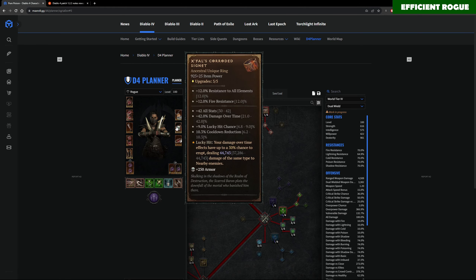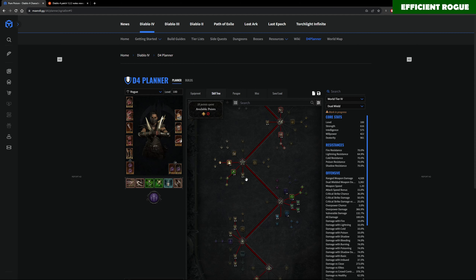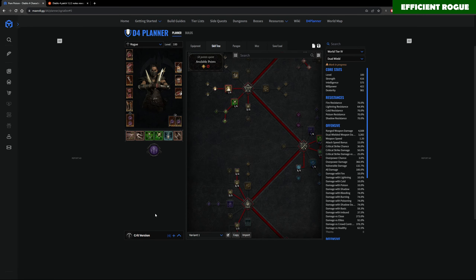Another big reason to go for crit chance: when the X-Rail ring procs explosions — which happens very often since we already have high lucky hit chance — those poison explosions can crit and deal about one to two million damage each. Since it's AoE with a quite large explosion radius, it adds substantial damage on top of your poison imbuement. The downside is you need more expensive gear — gloves with Twisting Blades ranks, critical strike chance, high lucky hit chance, and attack speed are very hard to find, so it just takes more time.